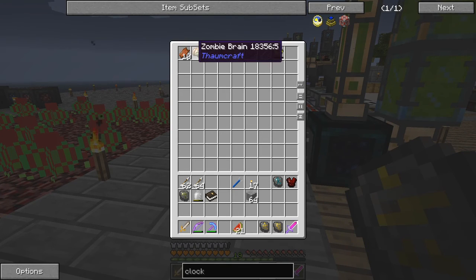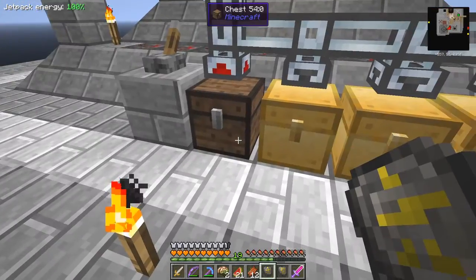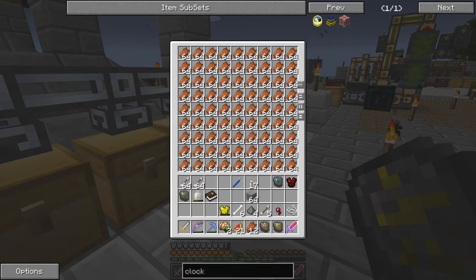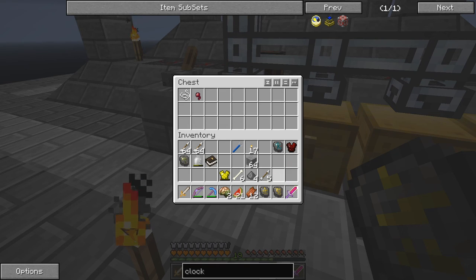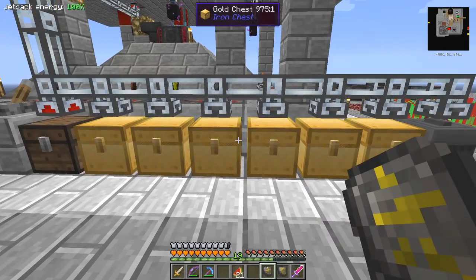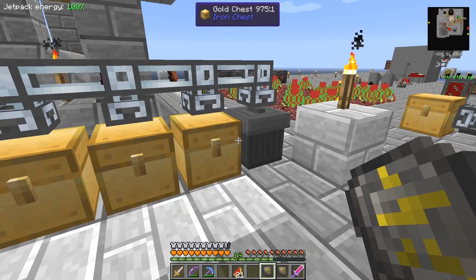Let's go and get some of the stuff I've been picking up in here and see what happens to it. Most of these chests are already full - bones are full, gunpowder's full, rotting flesh is full. I'll stash what we've got and see what happens. Anything that can't go in goes past - there was an arrow going down - and everything else will go into the trash.